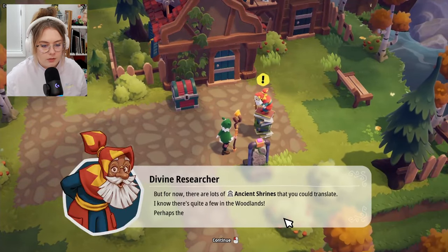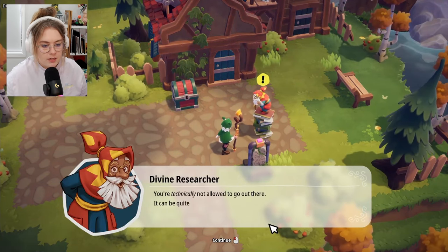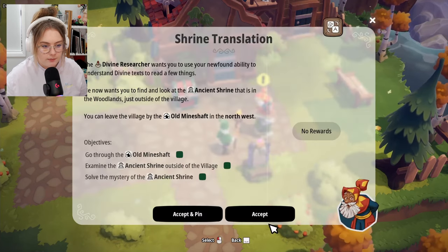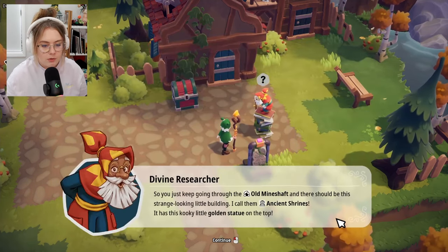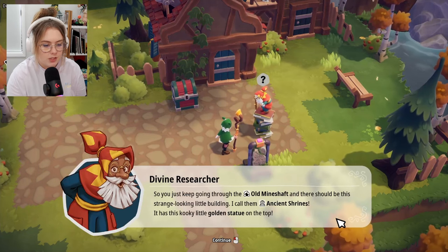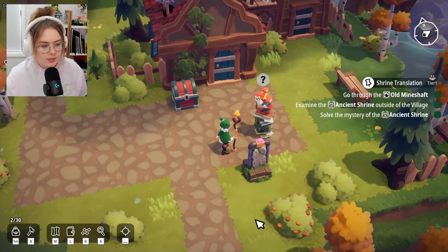There are ancient shrines in the woodlands that I could translate — they might reveal more about the mystery. I'm technically not allowed to go out there, but the researcher won't tell anyone. He tells me to go through the old mine shaft and find the strange-looking building he calls an ancient shrine — it has a kooky little golden statue on top.